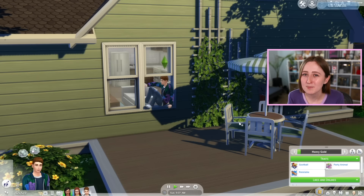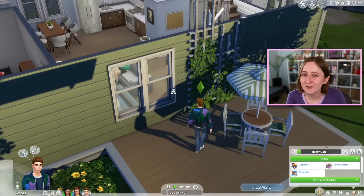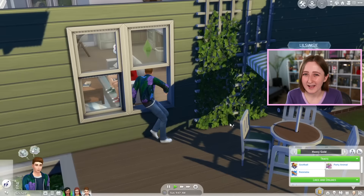Sims can also sneak out now from windows, and this is probably the most shocking thing in the entire pack to me. The idea of a sim in The Sims 4 being able to open a window and leave from it is so bizarre — I just never thought we'd get something like that. It does need to have space on both sides for the sim to step out, but it's a really cute animation.